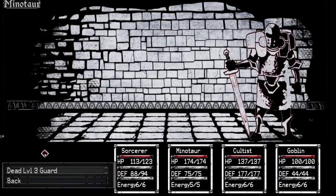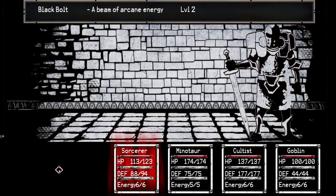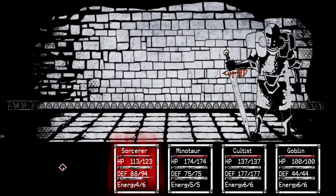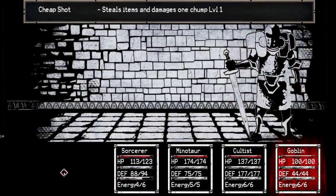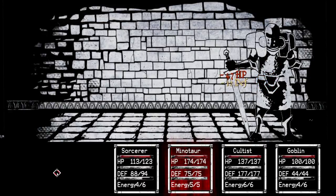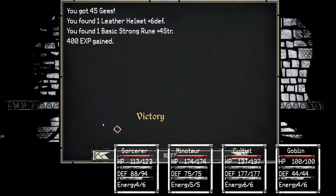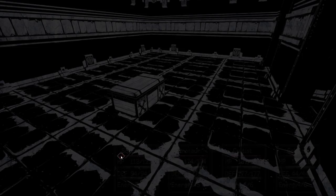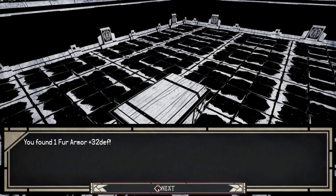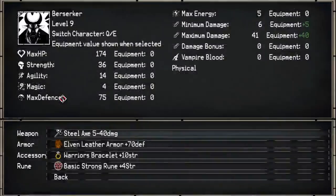He'll just attack. I don't think this guy is going to survive a regular attack, but he might. 10 gems. I guess the undead don't carry much money. Basic strong rune and a leather helmet, and then more gems. Ooh, fur armor. Does anybody need more than 32 defense? I don't think so.